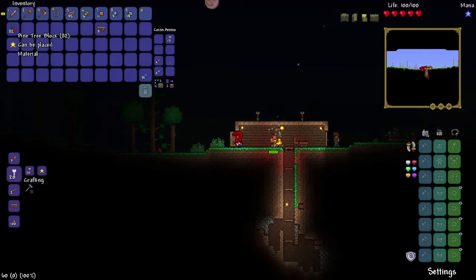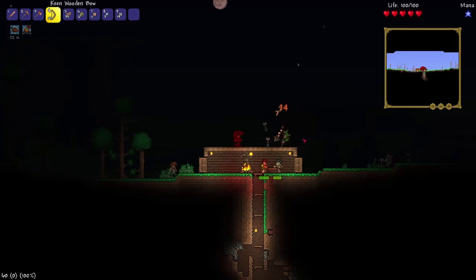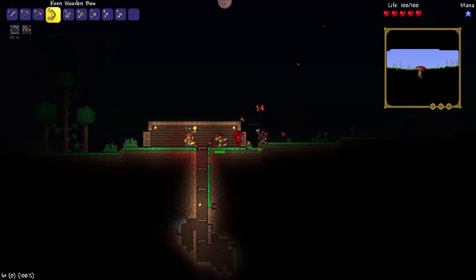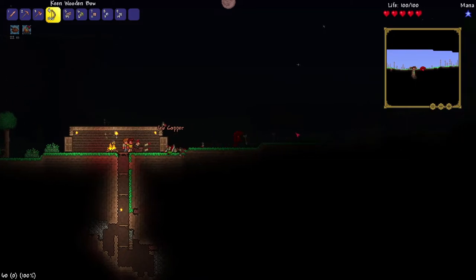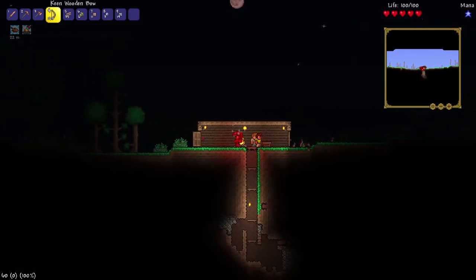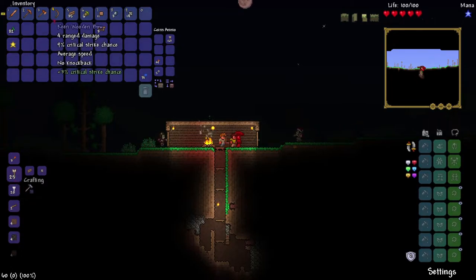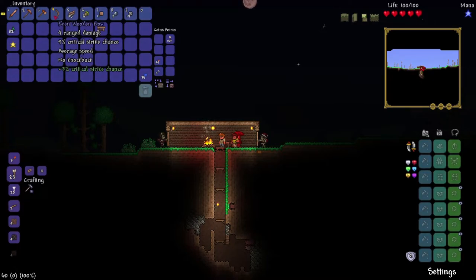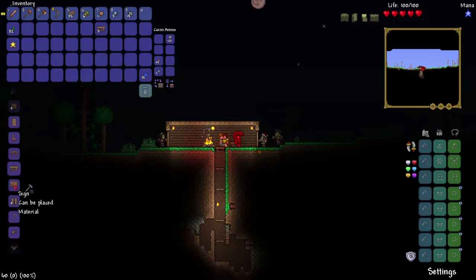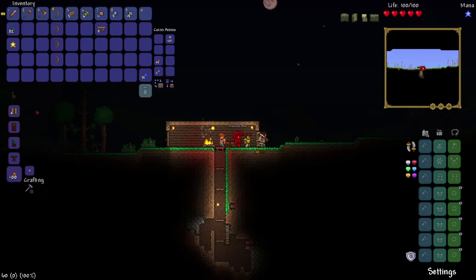Arrows are really easy to make — it's just one stone and one wood and it makes like 25 of them. Really cheap. The bow says 'keen wooden bow' — the 'keen' thing is like a trait, and it's random every time you craft it. So you could get a weak one or a powerful one with better stats. So I should make a few different bows and see if I get a good one. I just crafted an 'annoyed' wooden bow and it does basically no damage.